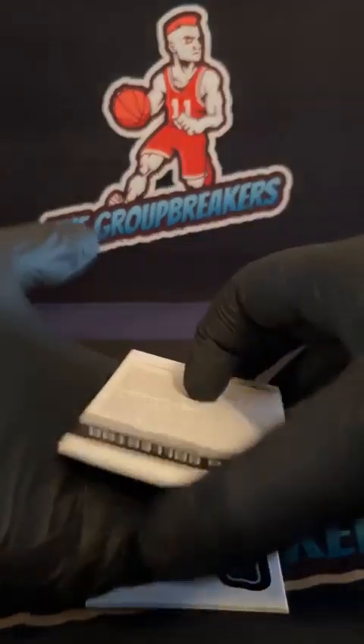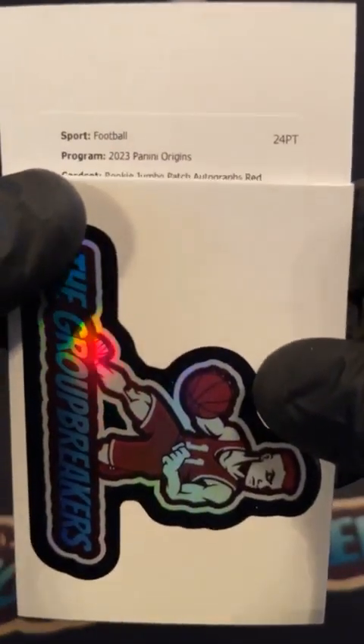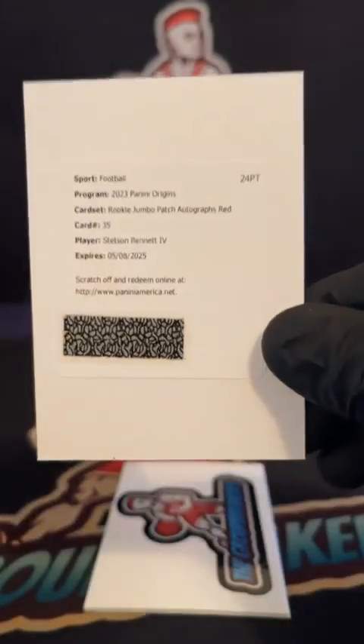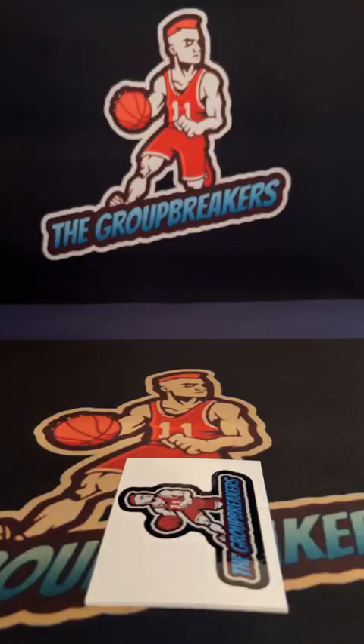And our final card — good luck — it's going to be a redemption. Rookie jumbo patch autograph red, number 35, for the Rams. Back-to-back QBs — Stetson Bennett going to Ryan Wilkerson. Red, trying to think — red is a 99, pulled a red jumbo patch, could be lower.